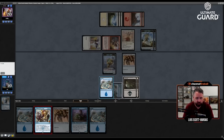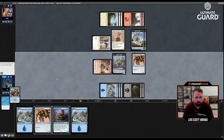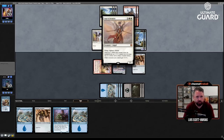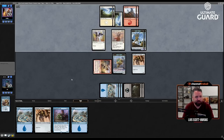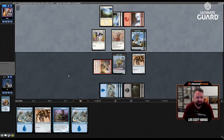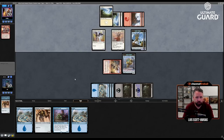I guess I steal this thing and pass the turn, and lose to Angel of Invention. Angel of Invention is just an unbeatable card — it's a mythic rare bane-slayer that gives you everything you could possibly want. The funny thing is, had I drawn any artifact I would have had energy to steal it with Confiscation Coup — not saying that would have necessarily won me the game, but certainly not gonna win now.